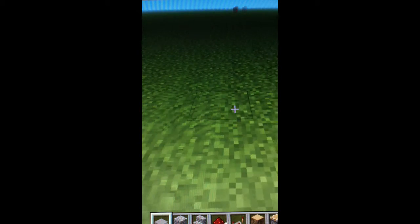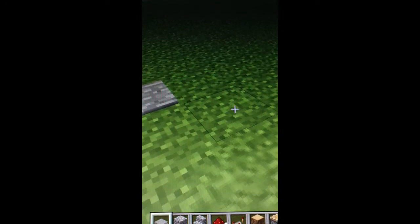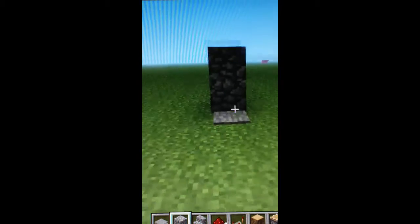First off you're going to place your pressure plate right here — if I'm ever going too fast you can just pause it and work on it. You're going to make a back wall right here and make it two blocks high, and it'll just be this.